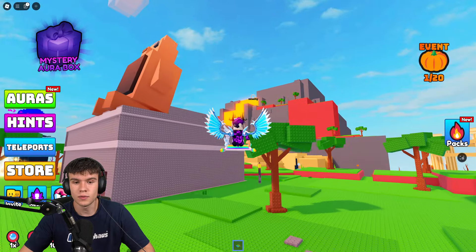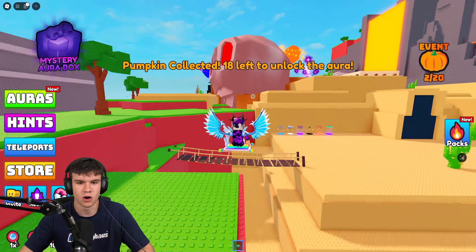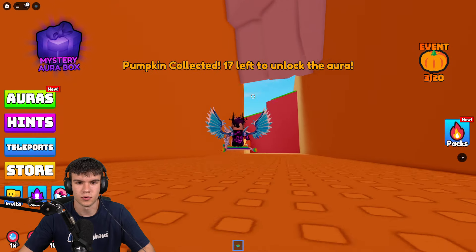So 19 left. And if we claim our 20, we are going to get a pumpkin aura. Second one is just over here, claim that up. Third one is going to be in here, I'm pretty sure, just down there. Claim that one up as well. There we go.